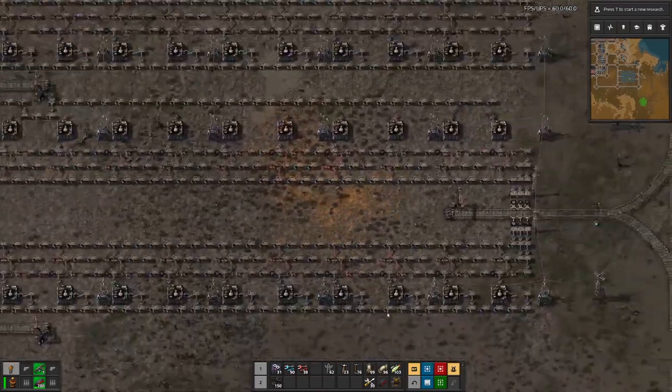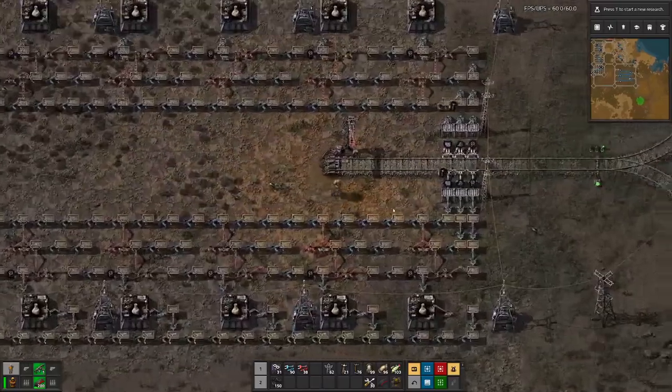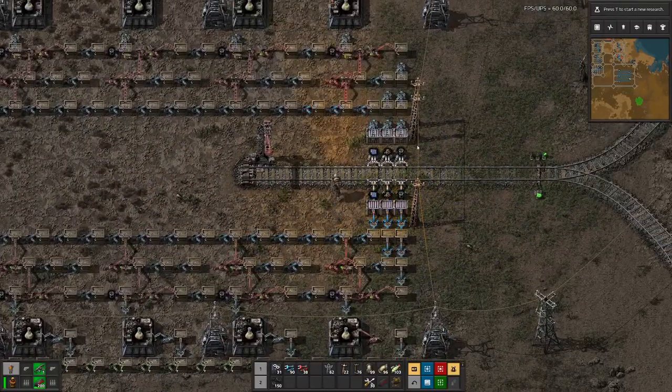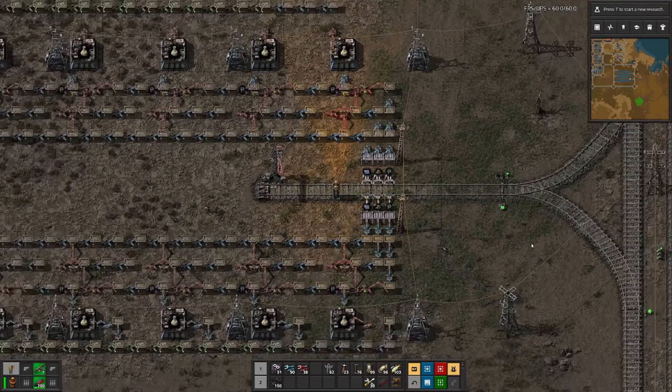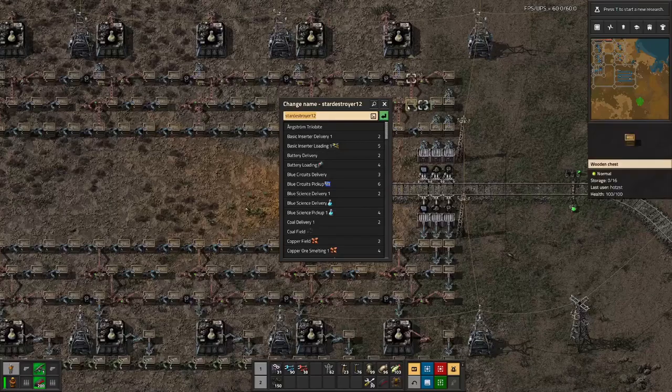We do not want to get into a situation where an assembly machine does not do what it's supposed to do just because there is no space in the input chest. On this side, we only want to move along the flying robo frames. Let's copy all of this and paste it down here so we have all the recipes in everything. This would then be yellow science delivery.